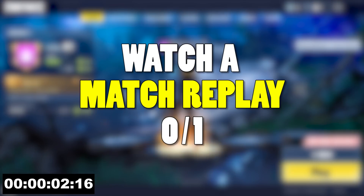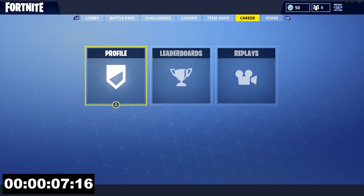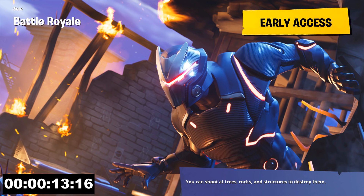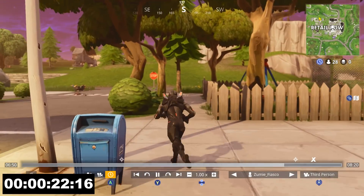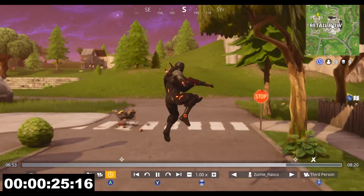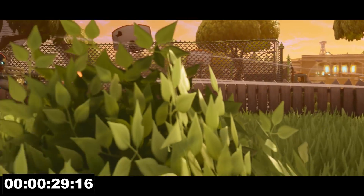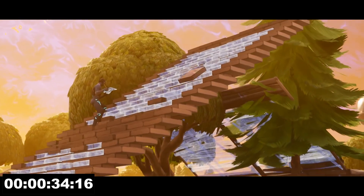Challenge number 1 is watch a match replay. You only need to view one replay, that is it — nothing more, nothing less. Once you're in the Fortnite Battle Royale Lobby, head on over to Career. Then go to your replays and you'll see a bunch of files listed there. Just select the first one and load it up. Once you get loaded in, that should count as a view and that's all you really have to do. From here you can back out, or you can mess around with it a little bit and try to edit something — it's really fun if you guys haven't tried it yet. But it is optional; all you have to do is watch it and that's it. Challenge complete.